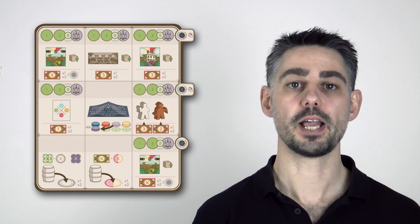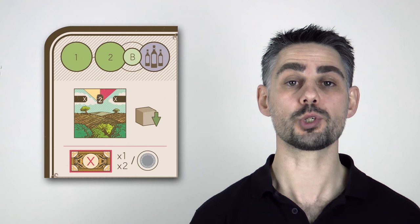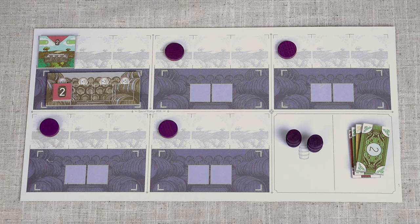The first action I'm going to explain is actually on 2 different action spaces — these actions are identical, but the one you choose is still important as it may cost you money to move there. When you choose this action you must buy 1 vineyard from 1 or 2 regions. The exact vineyard you buy is whatever tile is on top of the stack, so if I wanted to buy a vineyard from region 4 it would have to be this red one. You pay the cost shown on the tile to the bank, and notice that the cost is different across the regions. You can have up to 5 estates, and in each estate the vineyards must be from the same region and the same colour.